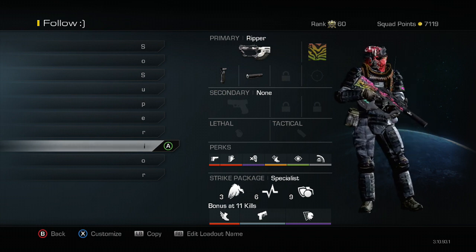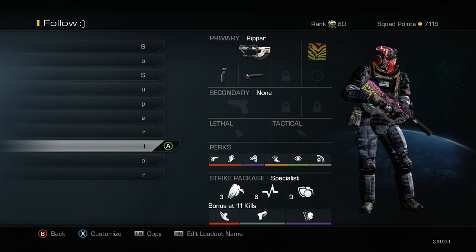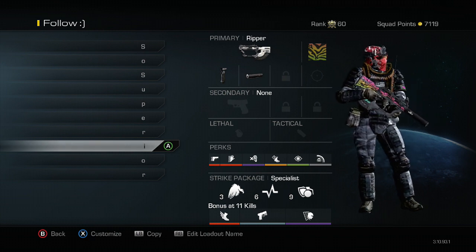Moving on, this is my Ripper class setup. The Ripper is a great gun — all the DLC guns in this game are absolutely amazing. You could pretty much take that first Honey Badger class and slap the Maverick on there if you wanted, but all the DLC guns are great and the Ripper is no exception.